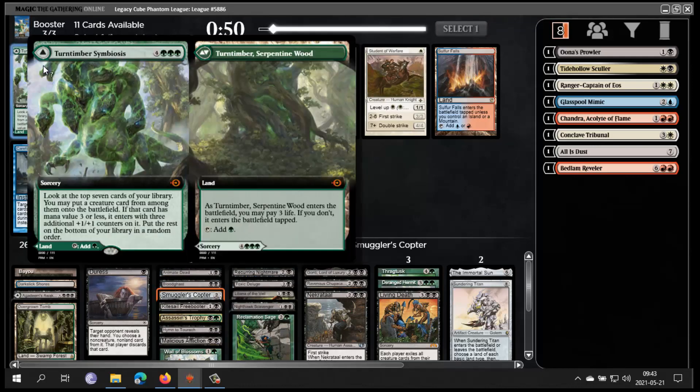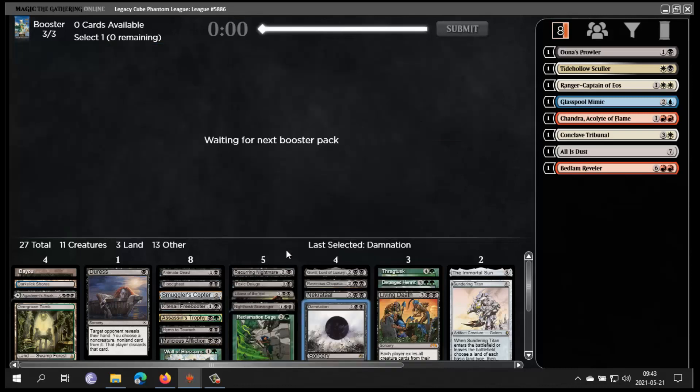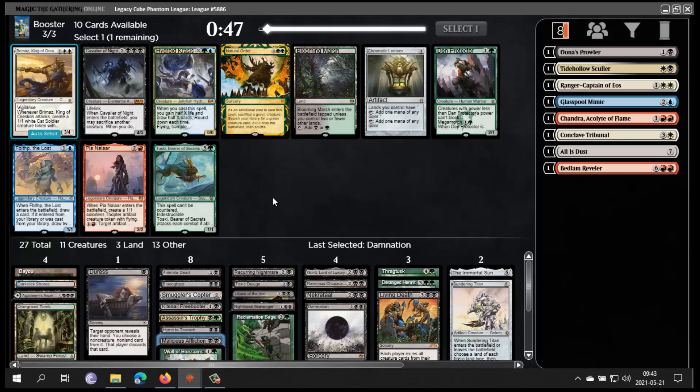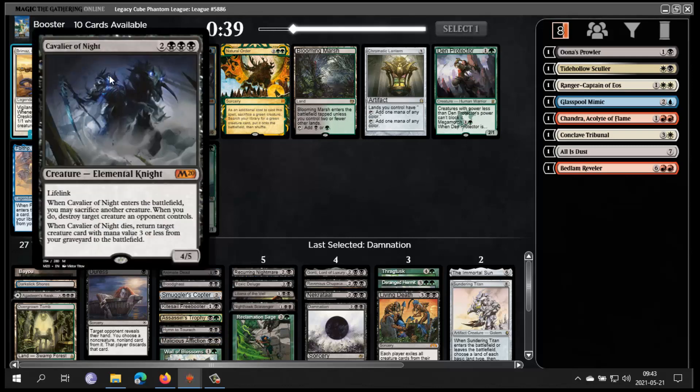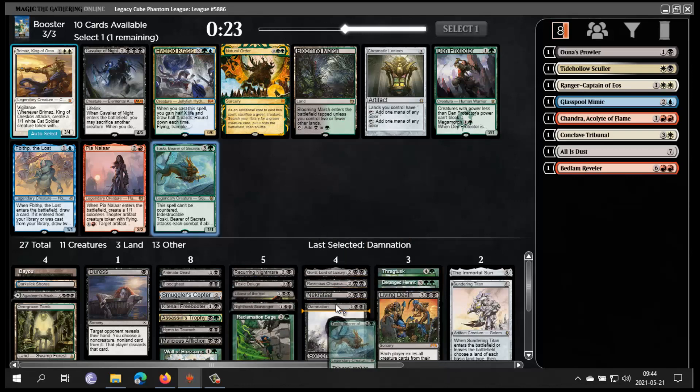Whip of Erebos is fine. Copter also. Copter doesn't get killed by Damnation but gets killed by... yeah I think this is a Copter. Cheaper is good, Whip is very slow. I need removal less when I have Toxic Deluge, so Copter is nice here. Another land — this one is weaker. I'm never hardcasting that. So it's Damnation vs. Thrashing Brontodon. I think Thrashing Brontodon is kind of weak and I don't need it, whereas Damnation is interesting. I'm gonna take Damnation. I would like some more ways to get card advantage. Toski, Cavalier — this Cavalier is a little weak. Hydroid Krasis is interesting, and Toski. Toski also survives Damnation but doesn't survive Living Death. Natural Order is not good here. I'm gonna take Toski and try it.